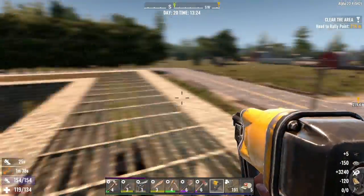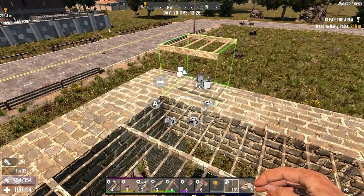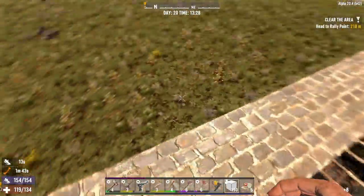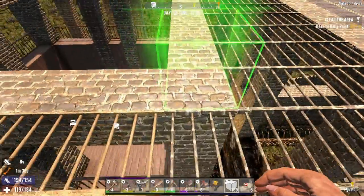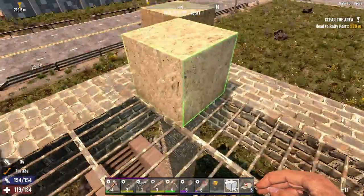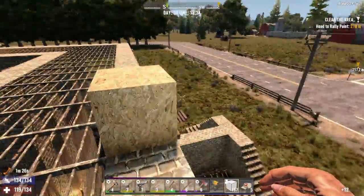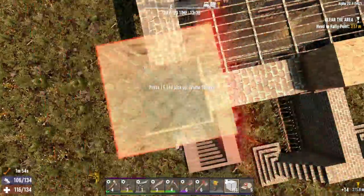We don't have to do this whole thing all at once. And this is going to be an issue as well — with the ladders. I want to put, like, a catwalk around it so I can go around the pillar. This doesn't have to be too tall.